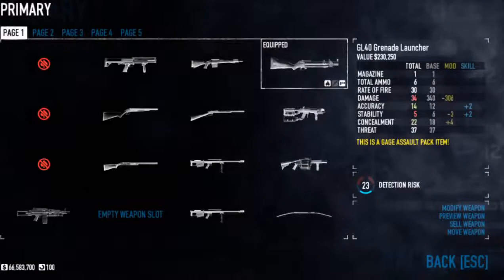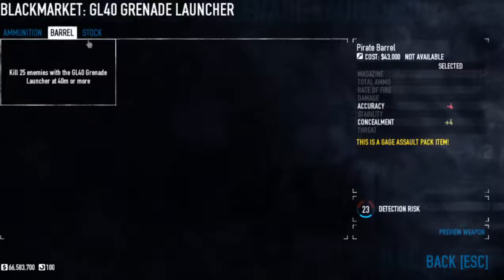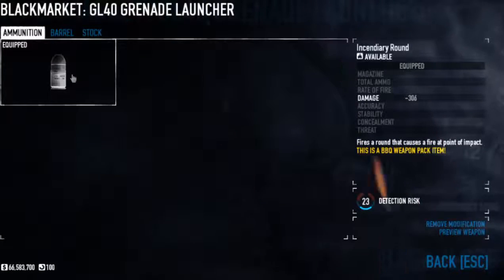I personally like to use the GL-40 grenade launcher with the incendiary round. You could put the shorter barrel on it and saw it off if you want to make it look badass or something. Doesn't really matter — all you really need to worry about is the incendiary round.